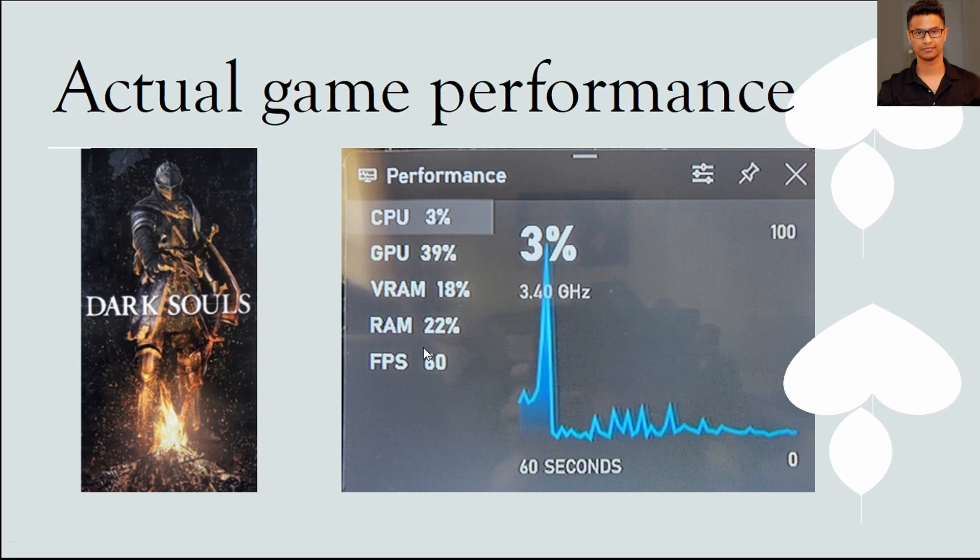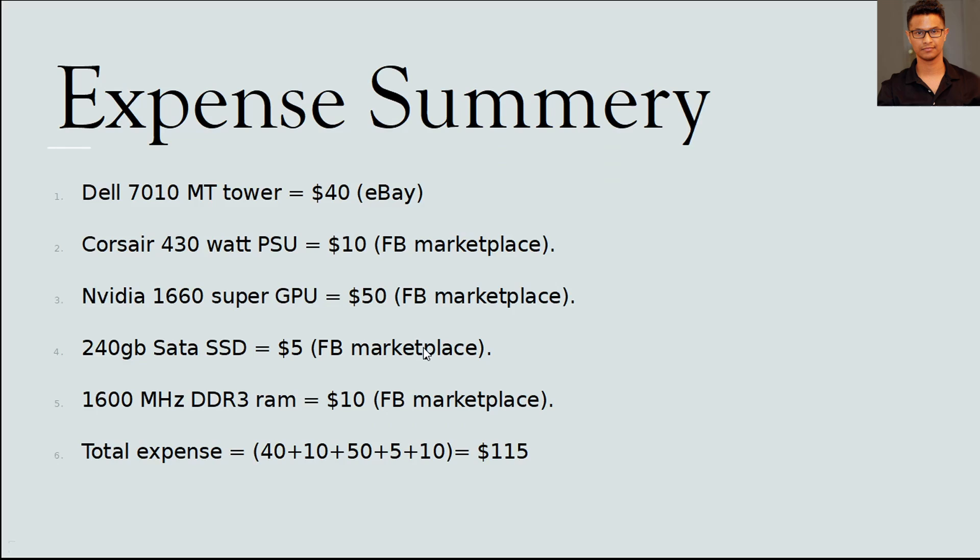Here is the total expense summary. I got the Dell 7010 Tower from eBay for only $40, the Corsair 430W power supply from Facebook Marketplace for $10, the 1660 Super for $50, a 2.5-inch SATA SSD for $5, and the 1600 MHz RAM for free — you can find crazy deals on Facebook Marketplace if you look. My total expense was only $115, and I got a very capable computer that can do gaming.